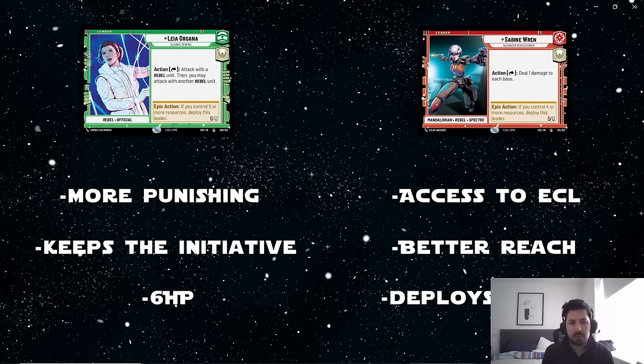The second main advantage of Leia is her ability to keep initiative. Sabine's ability costs an action on top of everything else you have to do, so you're not always going to use it. Leia saves you an action — when you're using it, not only are you swinging for huge damage, you are also being very action efficient, giving you a better ability to keep initiative.